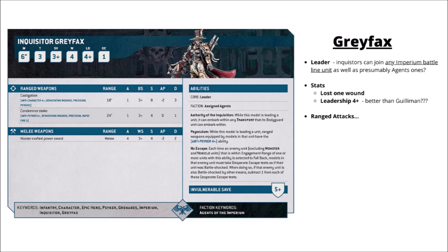Let's take a look at the datasheets — we've got four of them: Greyfax, a standard Inquisitor, some Navy Breachers, and a Vindicare. Perhaps the most interesting thing is that Inquisitors can join any Imperium battle line unit, as well as the Retinue units from Agents of the Imperium, giving some definite interesting possibilities. As a leader they'd be able to provide boosted leadership. Greyfax has a mighty leadership of 4+, which is pretty crazy — somehow better than Roboute Guilliman's, which does seem a bit odd.